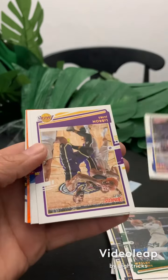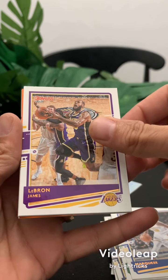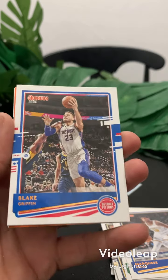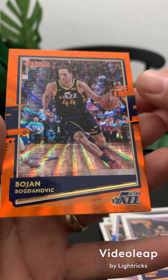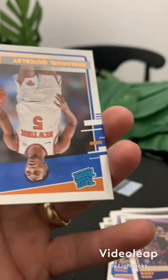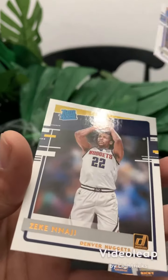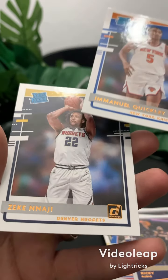Up and down, up and down. Talen Horton-Tucker, what's up. Blake Griffin — don't. Ricky Rubio. Bojan Bogdanovic — pretty normal card. Emmanuel Quickly — he's also up there in the voting for the odds of Rookie of the Year for the NBA.